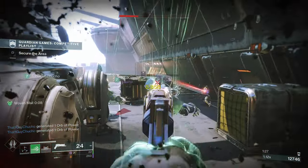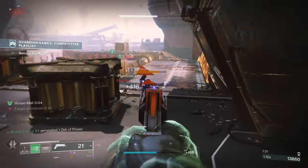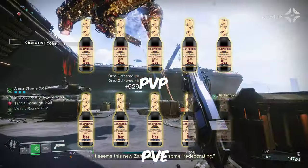All in all, the Crimson gets the job done in PvE, and it's a stand-out exotic in PvP. That's why it gets a 5 Worcestershire sauce out of 5 in PvP, and a 3.5 Worcestershire sauce in PvE.